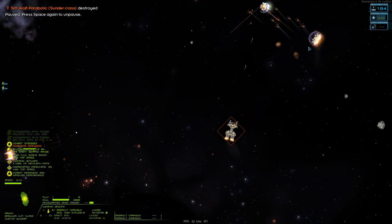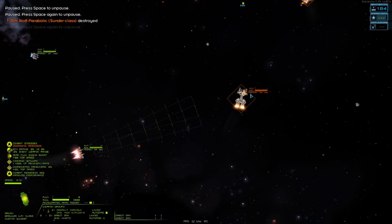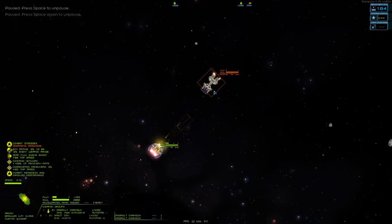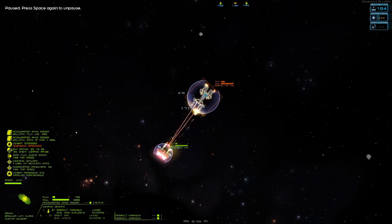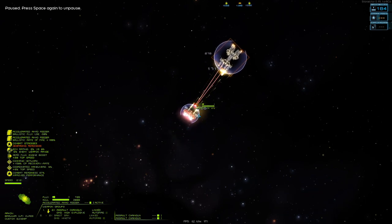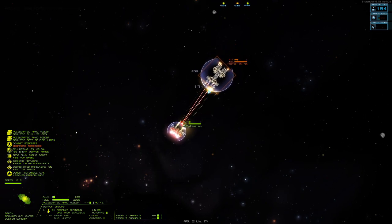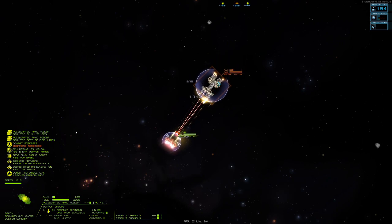All we have left is a Hammerhead and a Brawler. Our Omen is starting to take damage, so let's go ahead and help him out and take out this Hammerhead. I want to let the Hammerhead just go ahead and build up some flux. The Assault Chainguns are not effective against shields, but because they're so flux efficient, I'm going to be able to build up his flux faster than he's going to build up my flux. That will give me an opportunity to use my Sabots after I get his flux to about 60%, and then the Sabots I fire should be enough to overload him.